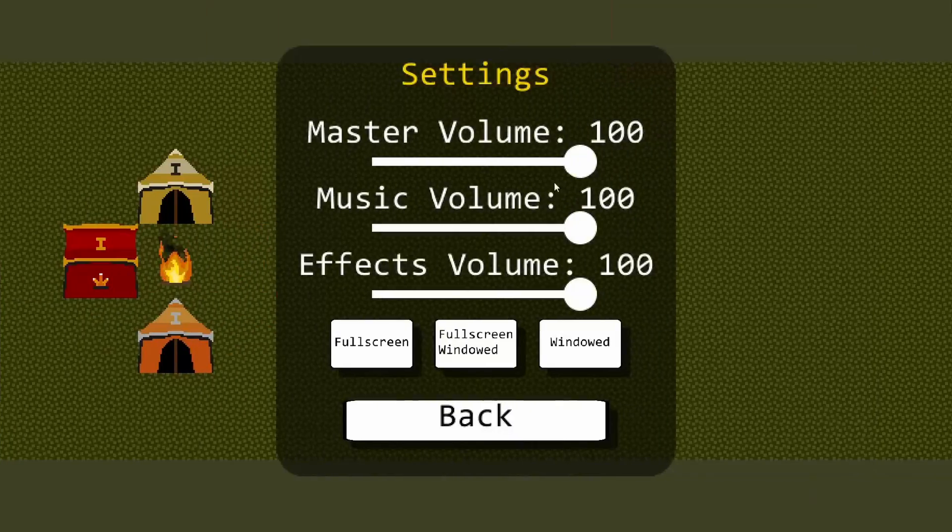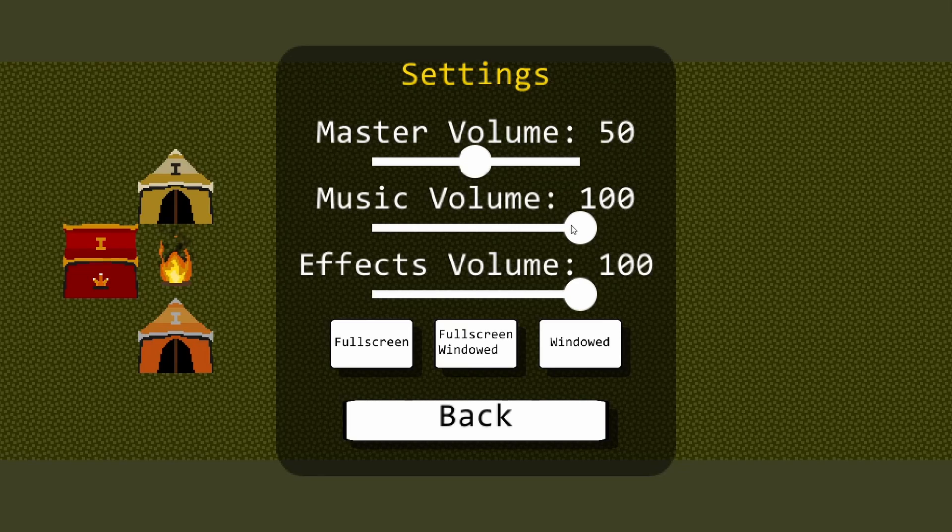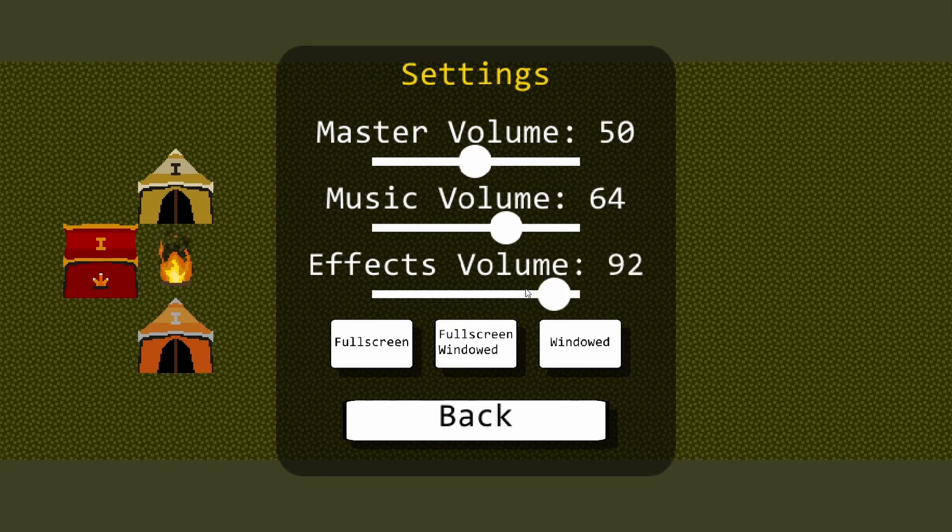The last few features I want to mention are either incomplete or don't go far beyond the basics that MonoGame provides. For example, the sound system is essentially MonoGame sound with volume channels. I definitely want to improve this as layering sounds was an issue in Project Terem, however I don't really know how to approach this. If you've got any suggestions on how to improve that, please let me know in the comments below.